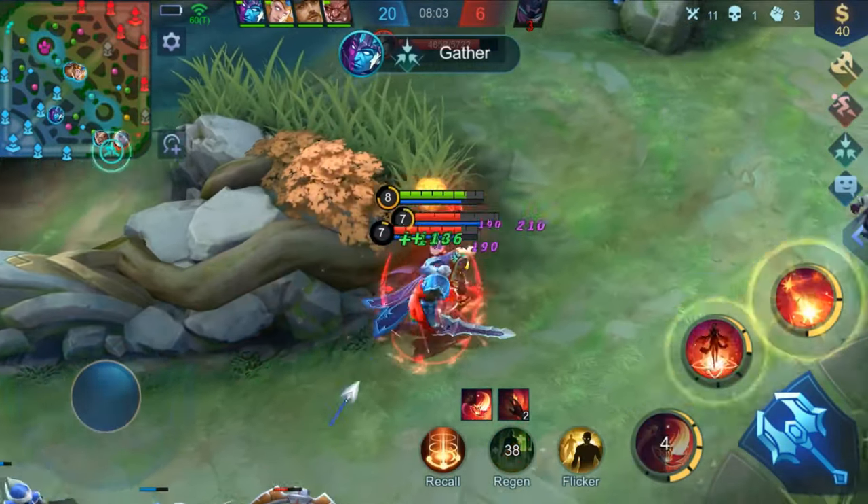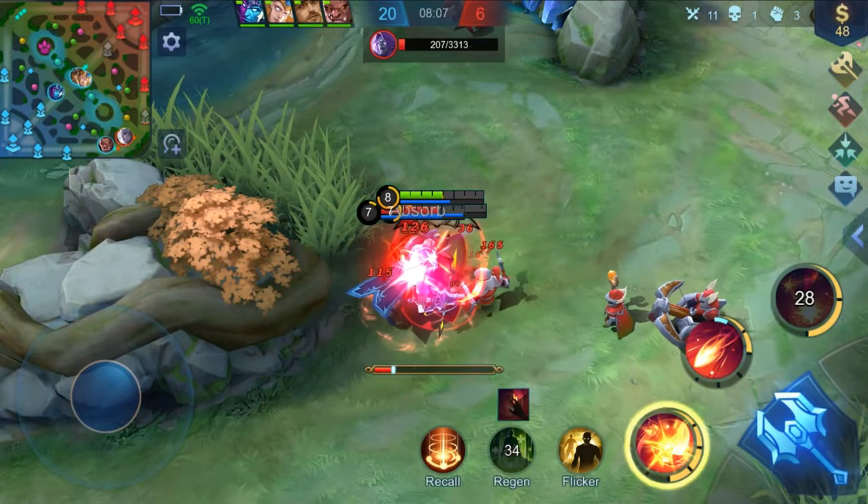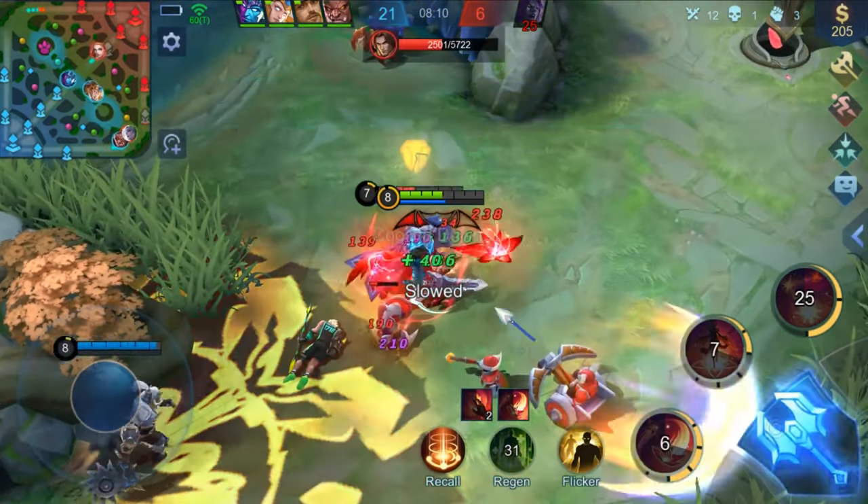Once the Crimson Flowers hit enemies, their spinning speed will increase. Therefore, Carmilla could deal more damage and restore her HP more quickly, which increases Carmilla's durability in teamfights.